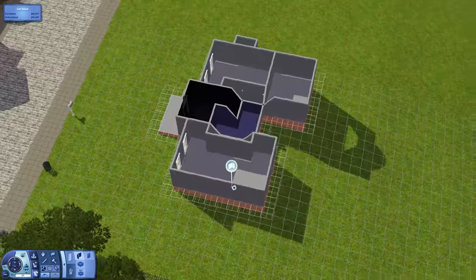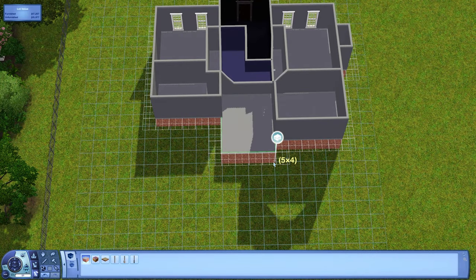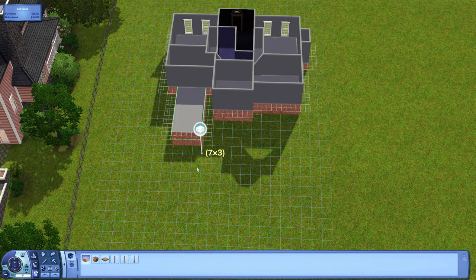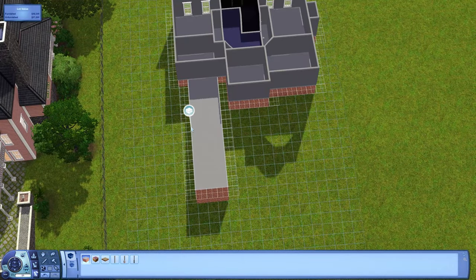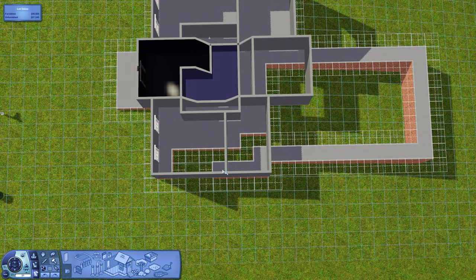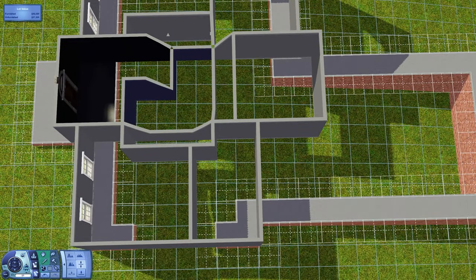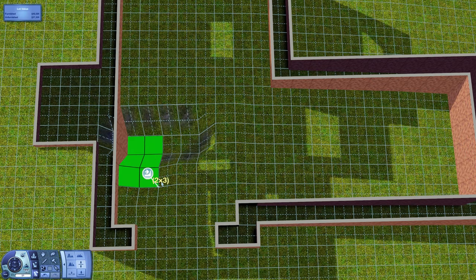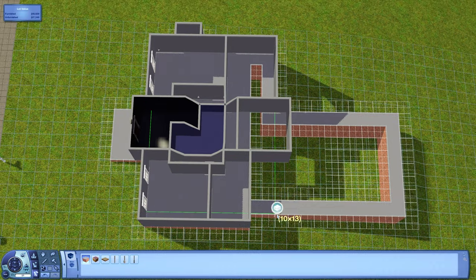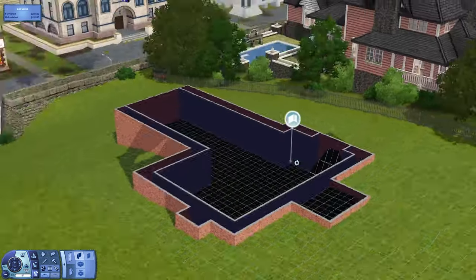You can download this house via the link in the description and place it in your own game. It's on quite an interesting lot — about 23 blocks wide by 50 blocks deep. It's also a pretty steep lot; there's a huge difference in height between the front and back, so I end up having a terraced backyard.